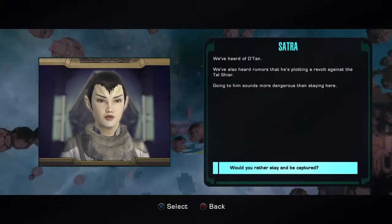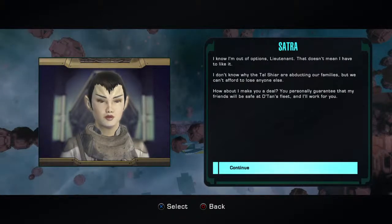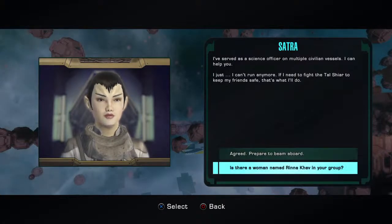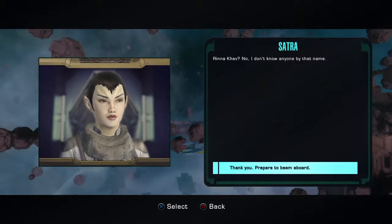'We've heard of Datan. We've also heard rumors that he's plotting a revolt against the Tal Shiar. Going to him sounds more dangerous than staying here.' Would you rather stay and be captured? 'I know I'm out of options. That doesn't mean I have to like it. I don't know why the Tal Shiar are abducting our families, but we can't afford to lose anyone else. How about I make you a deal? You personally guarantee my friends will be safe at Datan's fleet, and I'll work for you. I've served as a science officer on multiple civilian vessels. I just can't run anymore. If I need to fight the Tal Shiar to keep my friends safe, that's what I'll do.' Is there a woman named Rana Kev in your group? 'No, I don't know anyone by that name.' Prepare to be aboard.